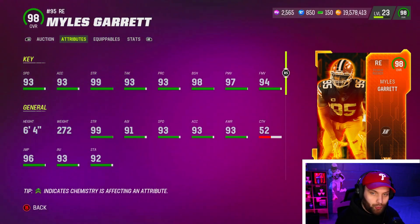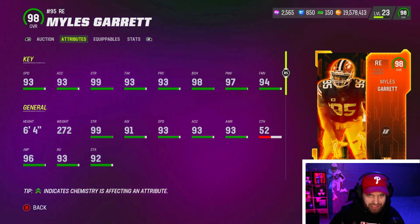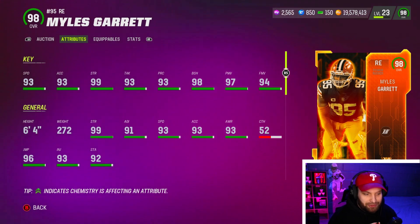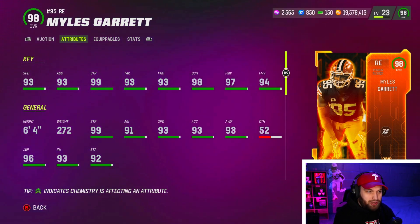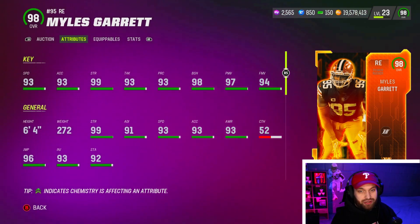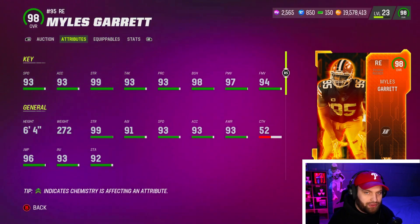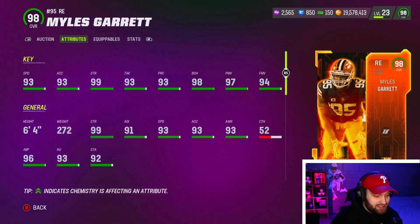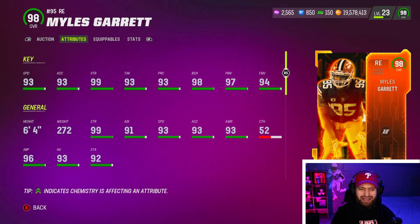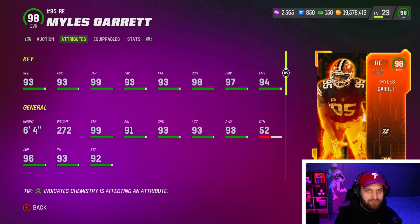Miles Garrett is kind of overspending — you have to spend two AP to get a great stack, which is expensive. You really want to spend one or two AP because you want zone KOs and man KOs on your DBs. You don't really want to spend too much on your D-line. His ability stack comes down to tackle supreme or double or nothing, and he gets edge threat elite for one AP. Tackle supreme is a really good ability to stop the quad father and King Henry, but his zero AP abilities — under pressure and unpredictable — aren't the best.